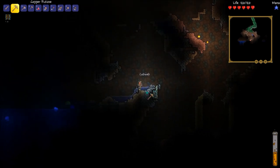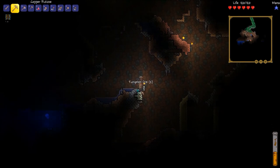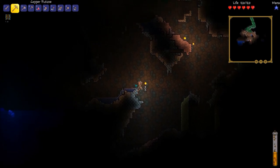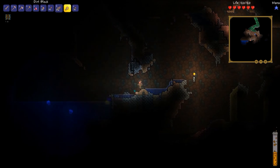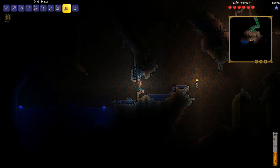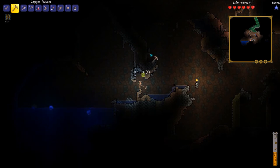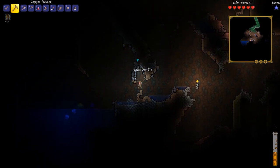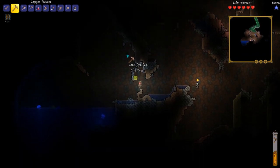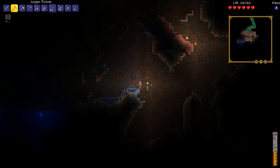I just destroyed all those with my pick. This right here is tungsten — the equivalent of silver, which is one step above iron. I'm going to mine all this lead because lead — or iron — is one of the most used resources throughout the game. You end up using it on pretty much everything; it's a very useful material.